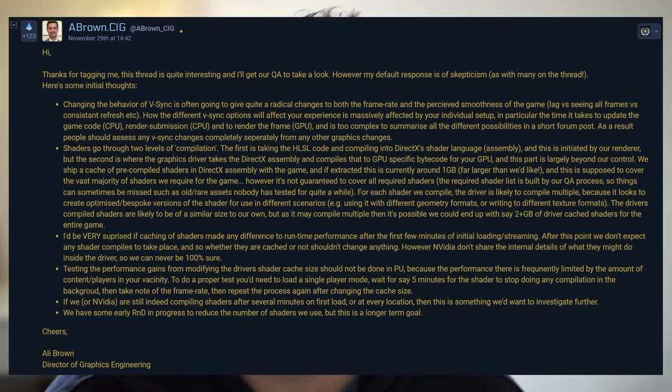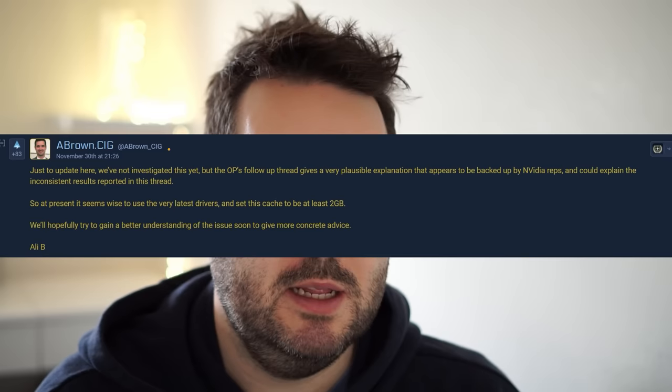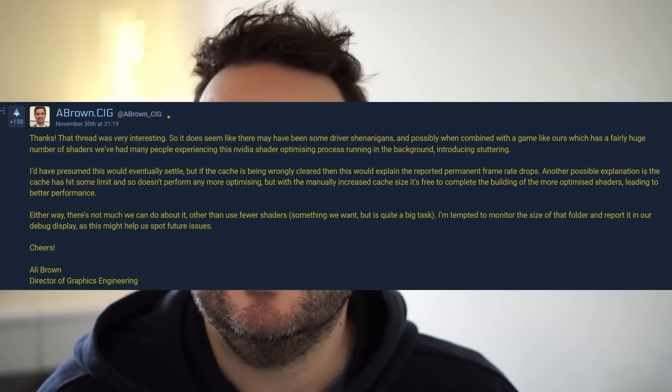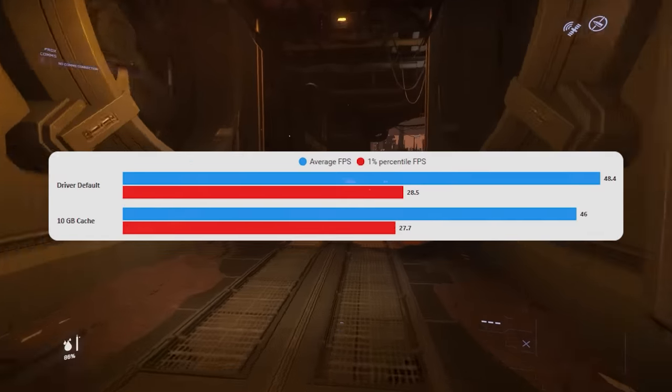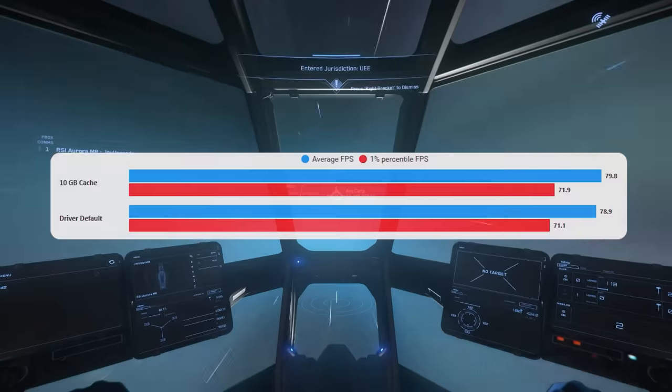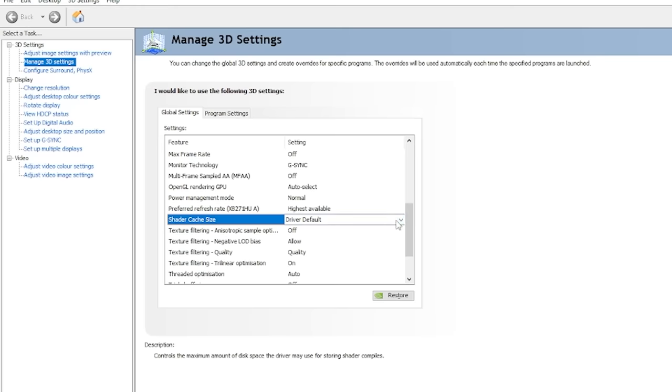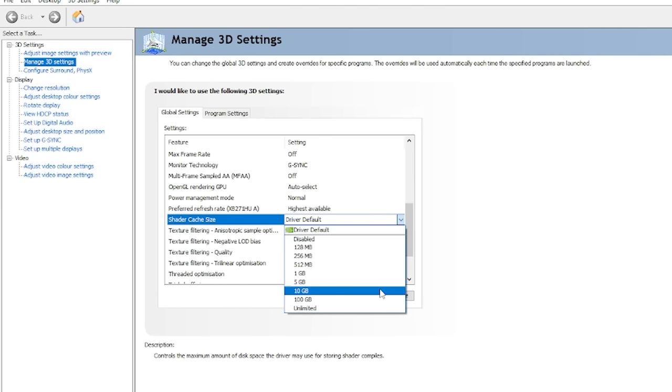Another thing that may or may not help is the Nvidia shader cache size. There were a lot of posts on Spectrum saying people were seeing big performance boosts by increasing the size of the shader cache. I tested this and for me I could find no difference whatsoever, but a lot of people were saying they did find an improvement. So it's another one to go and check out and see if it does anything for you.